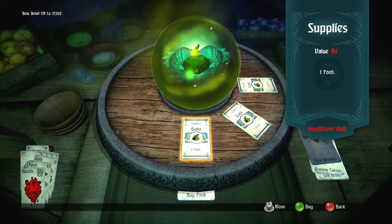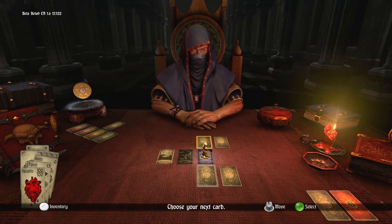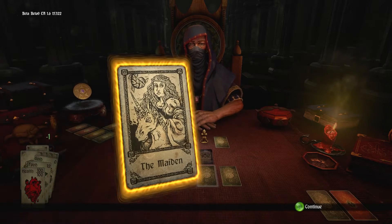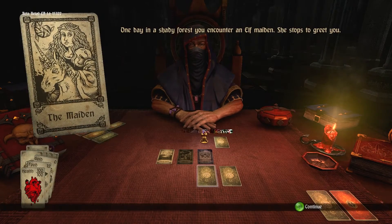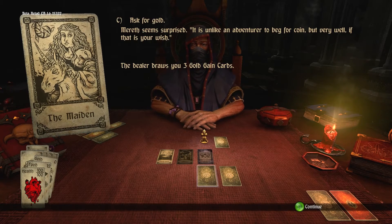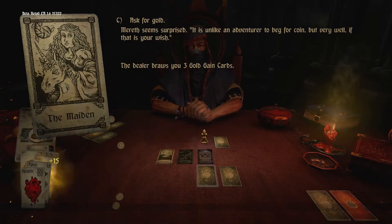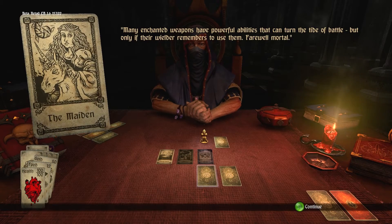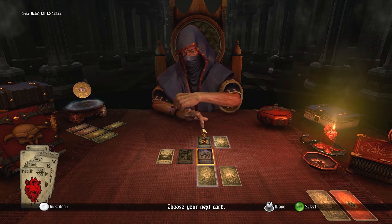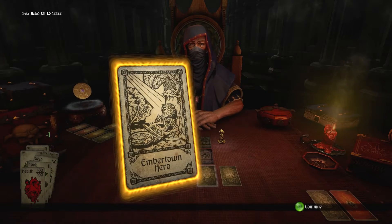One important thing to keep your eye on: every time we move forward we lose food, so you want to make sure you always have enough. If you run out of food, you're going to start losing a large amount of health with every step. The Maiden is a blessing card — let's ask her for gold. She's going to draw us three gold gain cards, all random. We got 25, then 40, then 15 — so we're very close to being able to get that curse removed. If we turn in the quest, the curse will be automatically removed.